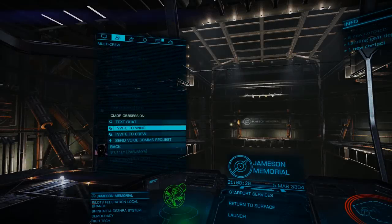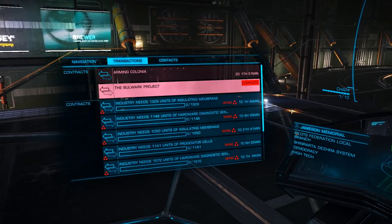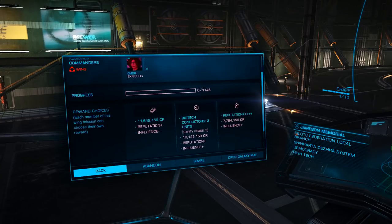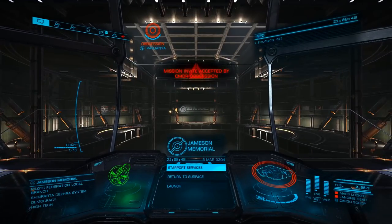Next, let's share the mission with our wing. Once the wing is online, open your transactions panel, select the mission, and choose share. Once shared, your wingmates will accept the mission from their transaction panels. If during the mission anyone is dropped from the wing, just repeat these steps before the mission is complete.